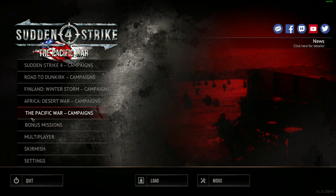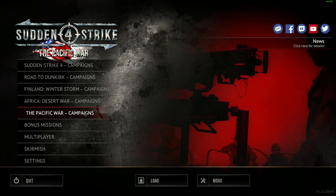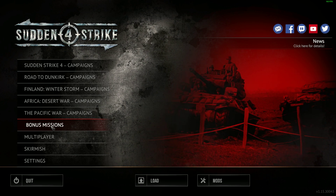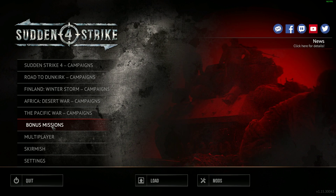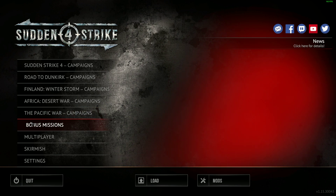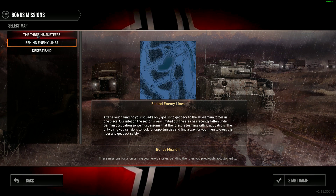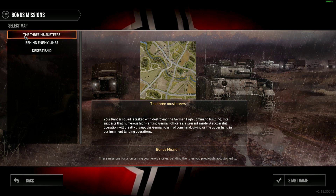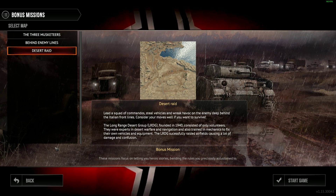Hello everyone, today I'm going to introduce and play the first mission of the new DLC, the Pacific War campaigns. I will also introduce the bonus missions — I don't know if they were free or not. These bonus missions could be included in the DLC or free, since I just bought the new DLC. There are three missions: The Three Musketeers, Behind Enemy Lines, and Desert.